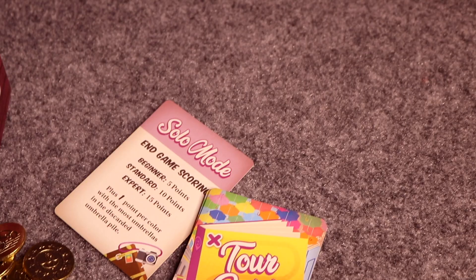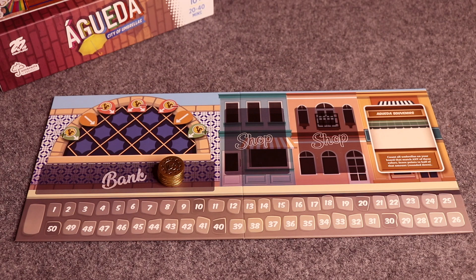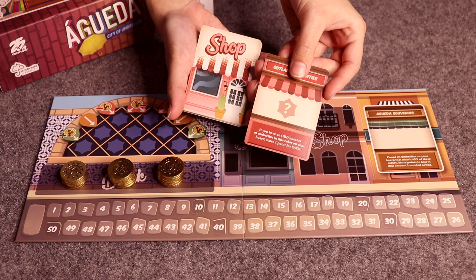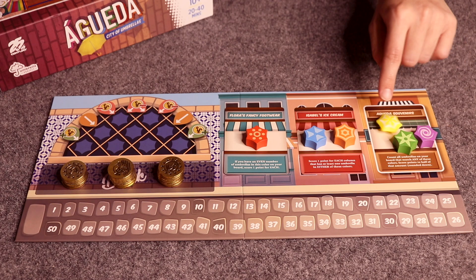This game can also be played solo, and in the solo variant you will be playing against the tour guide. To start setup, place the market board so it's accessible to all players, then place all of the coins in the designated space on the market board to create the bank. Shuffle all of the shop cards, randomly draw two and place them face up in the designated spaces on the market board, and return all unused shop cards back to the box. There are so many different shop cards that the replayability of Agueta is fantastic. Randomly draw and place one wooden shop marker face up on each of the question mark spots on each shop card, then place all remaining wooden shop markers face up on the Agueta's souvenir space on the market board.